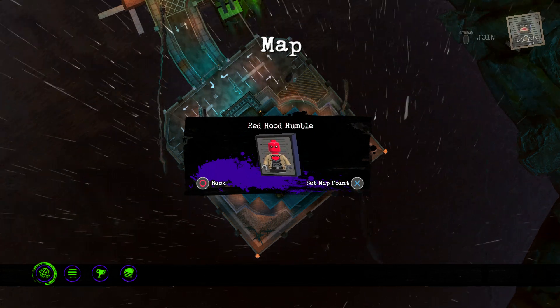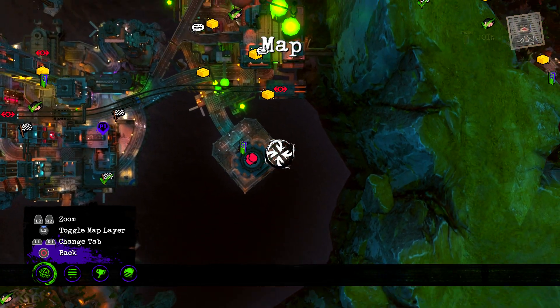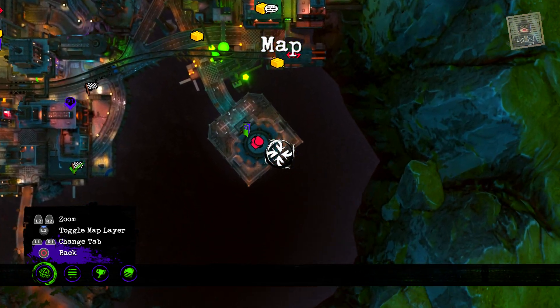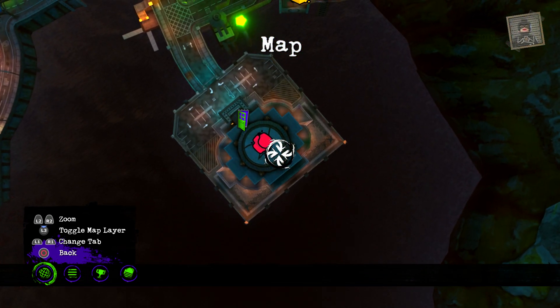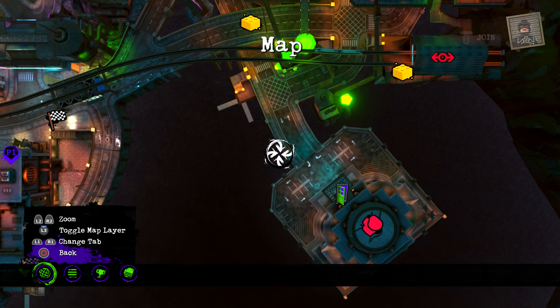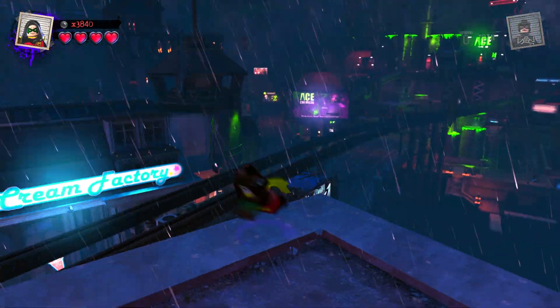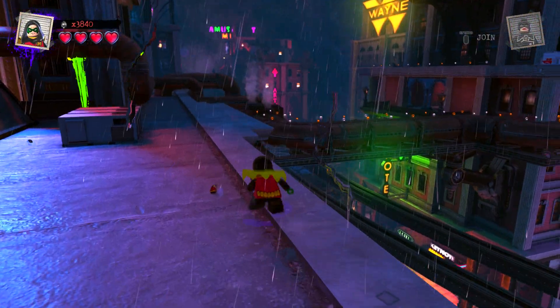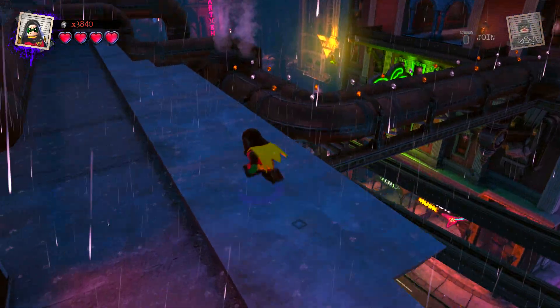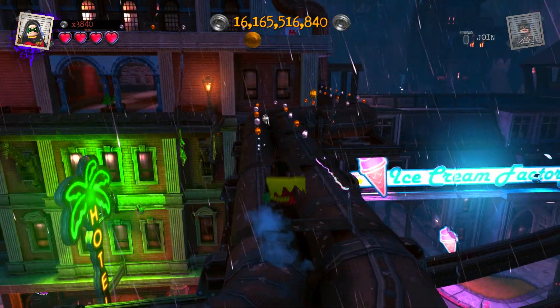I can tell this is a boss battle because you see the punching fist icons — usually when you have those two red punching fist things, I forgot what they call them. The rest of us have it. There's a trail of studs over here getting my attention, I'll collect those.